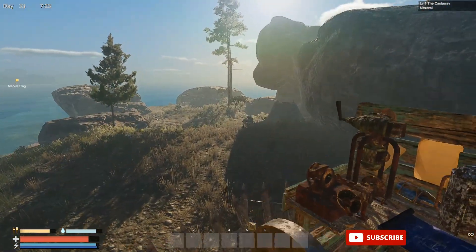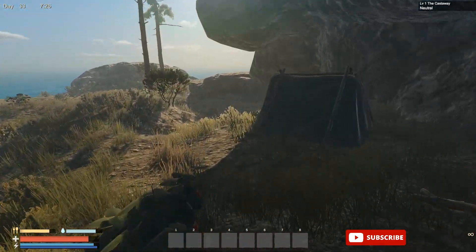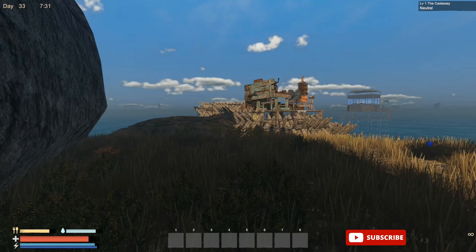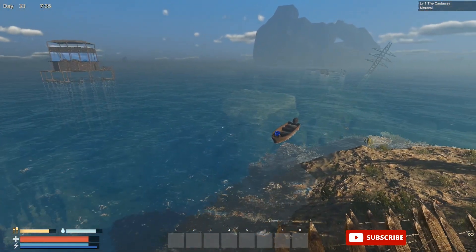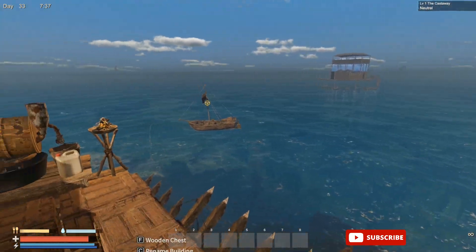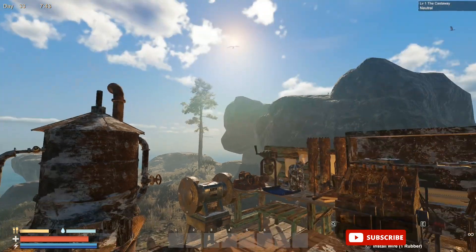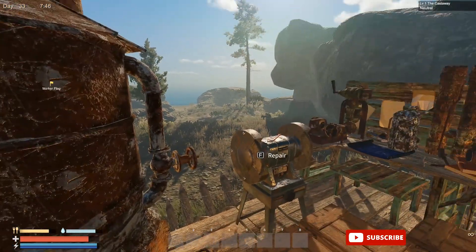If you start a new world, it should actually spawn on the starter island — it should be right there. It was rumored that if you created a new character and loaded into a save, it might show up. I attempted this — it did not show up. I waited till midnight, the island was only at two percent, and yeah, still didn't get it.